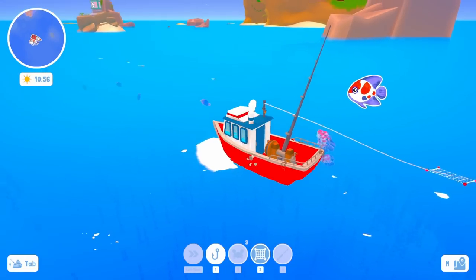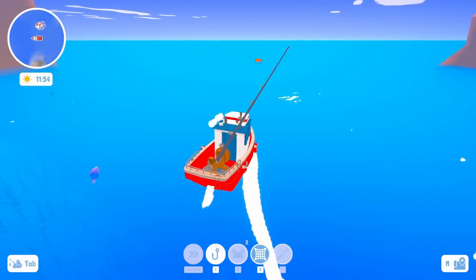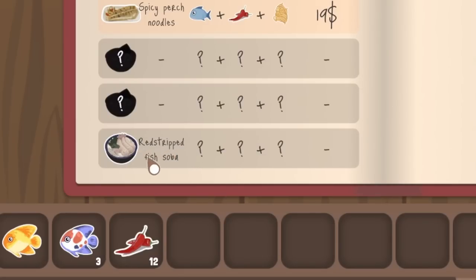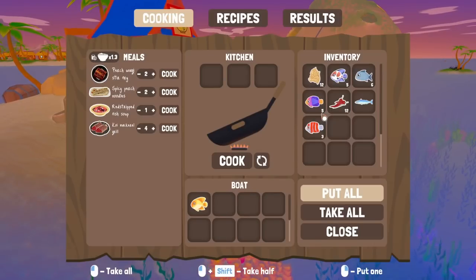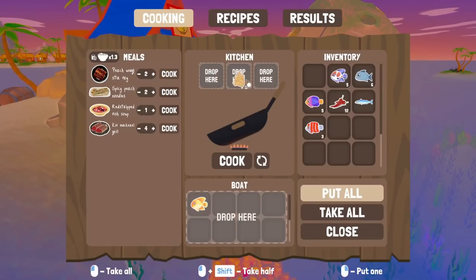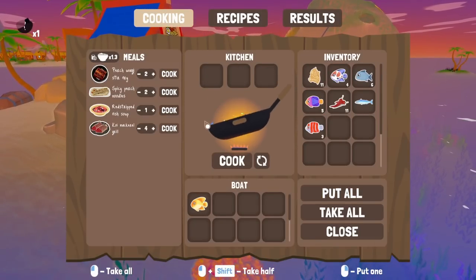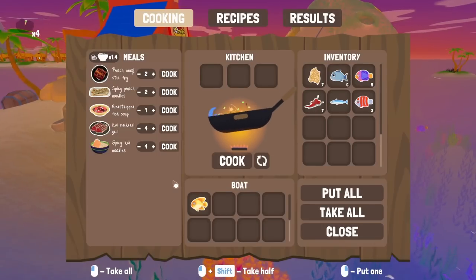It seems like a good idea to get as many chests as possible because they have recipe hints in them — like this recipe scrap for red striped fish soba. I have no idea how to make soba. In any case, we have spices and noodles now. We slap all these in along with one of the kois — and sure enough it's the spicy koi noodles. We can make four of these.